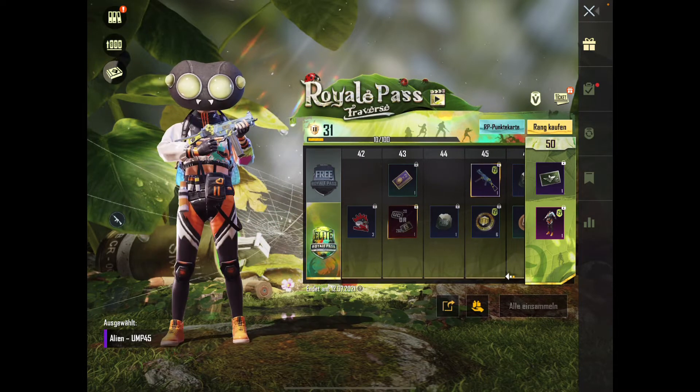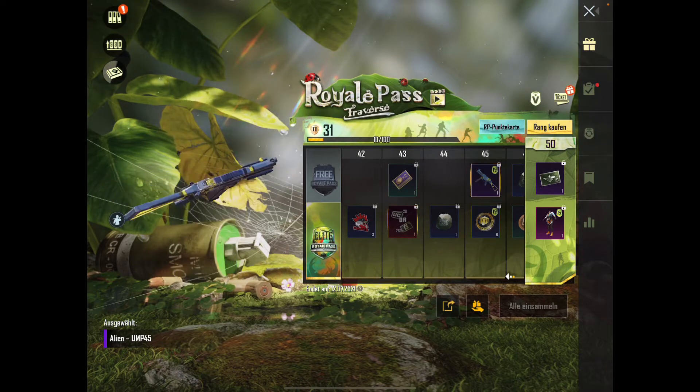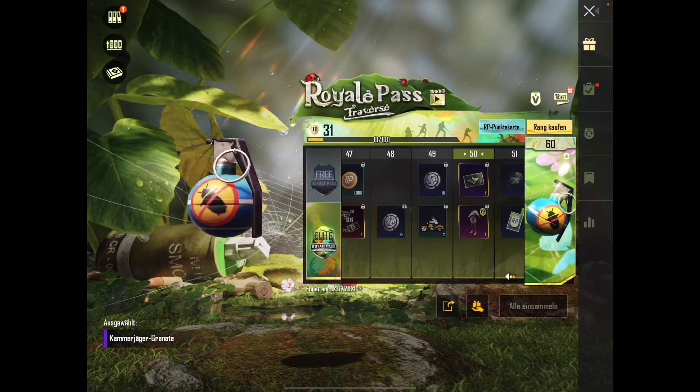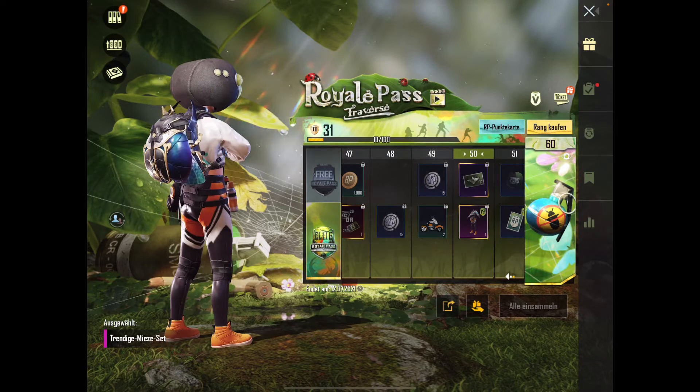Dann Level 45 — UMP. Habe ich halt auch schon ewig viele von UMPs. Sogar eine levelbare glaube ich. Das hab ich schon vergessen. Ich hab so viel Zeug, das ist so traurig. Und ich weiß nicht mehr was ich alles hab.